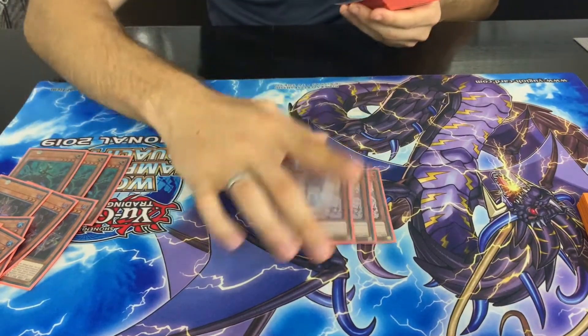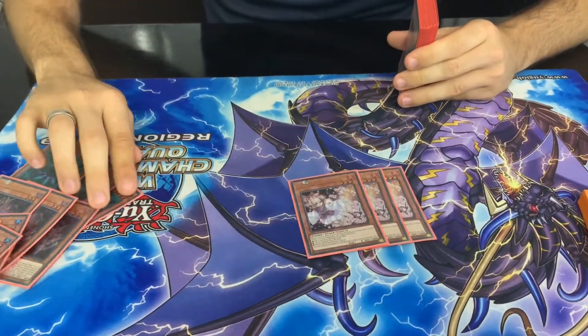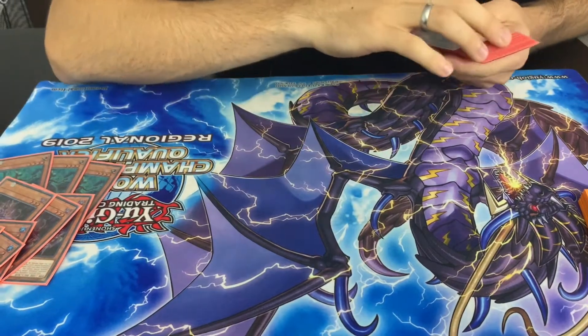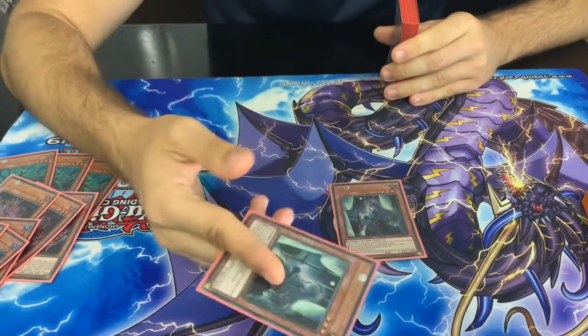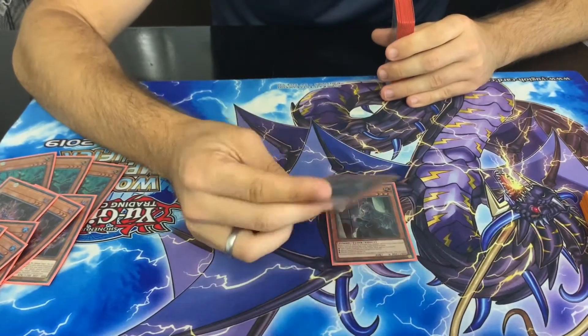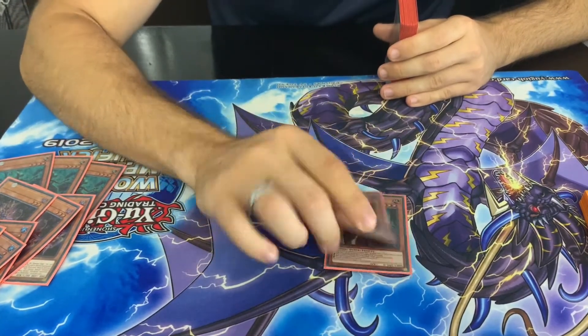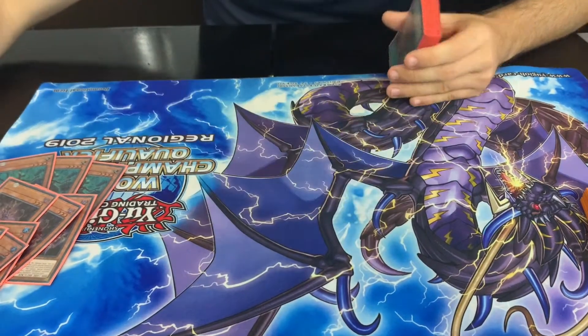For our hand traps here, Triple Ash Blossom. We all know what Ash does — she's just one of the best hand traps in every format and I play her at 3. And now for the spicy tech, I'm playing 2 Ghost Belle. This can obviously be Nibiru, D.D. Crow, whatever you feel like. I'm just testing out this hand trap because Invoked is a lot in the meta and Shaddoll too, and this being able to stop the opponent banishing cards from the grave is quite underrated.